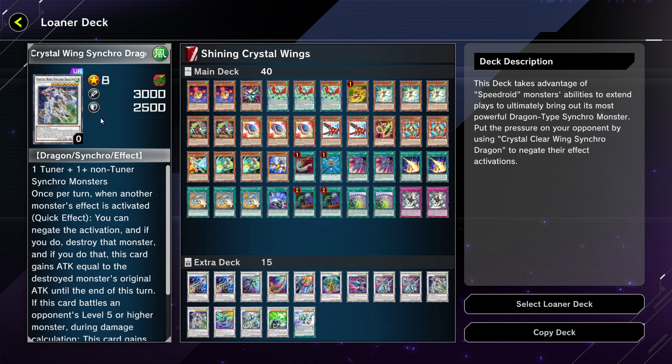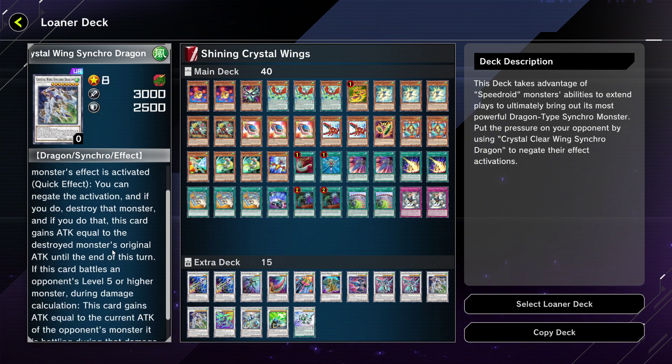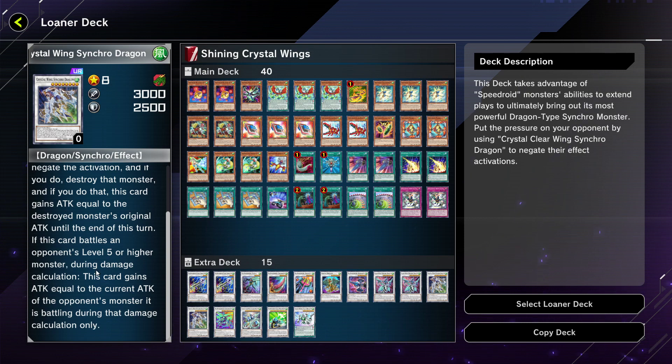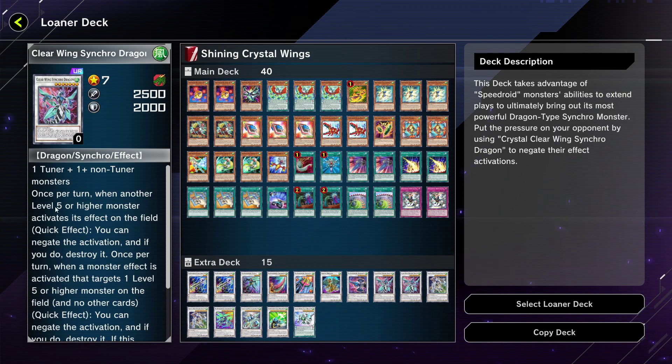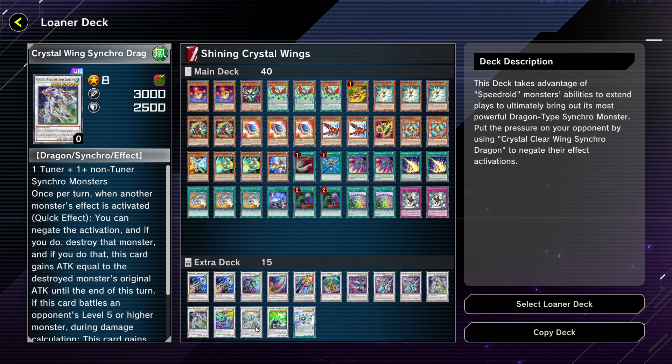The deck is packing two Crystal Wing Synchro Dragons, which is particularly impressive. Crystal Wing can negate any monster effect as a quick effect and gain the attack of that monster. It also gains attack from any level five or higher monster it battles, making it nearly impossible to run over. Quick effect monster negation is always good, especially in formats limited to an archetype or rarity, where disruption is rarer. Clear Wing itself can also negate effects targeting level five or higher monsters.